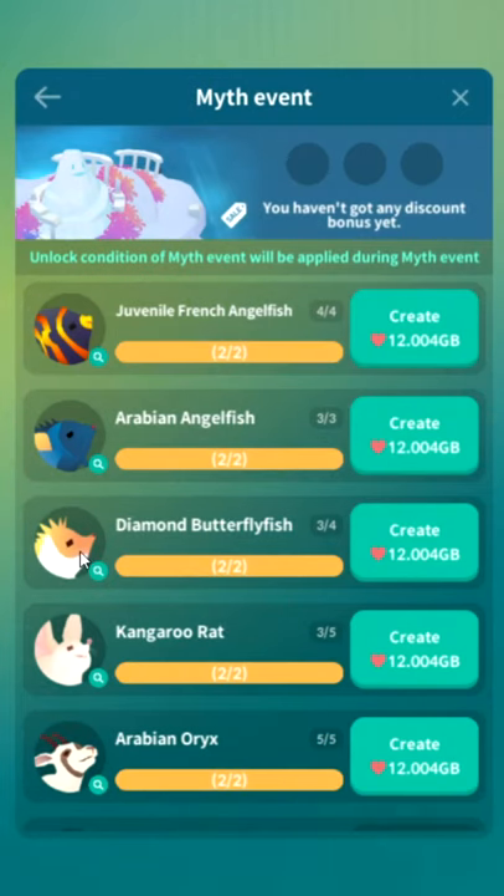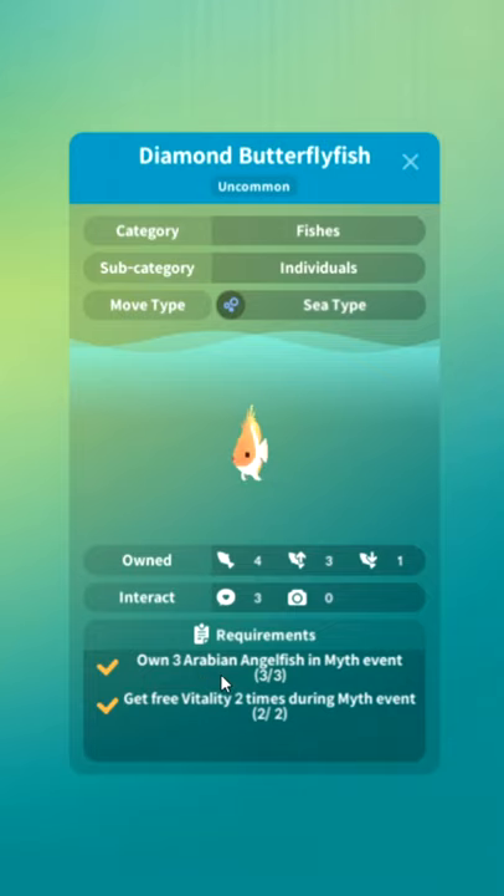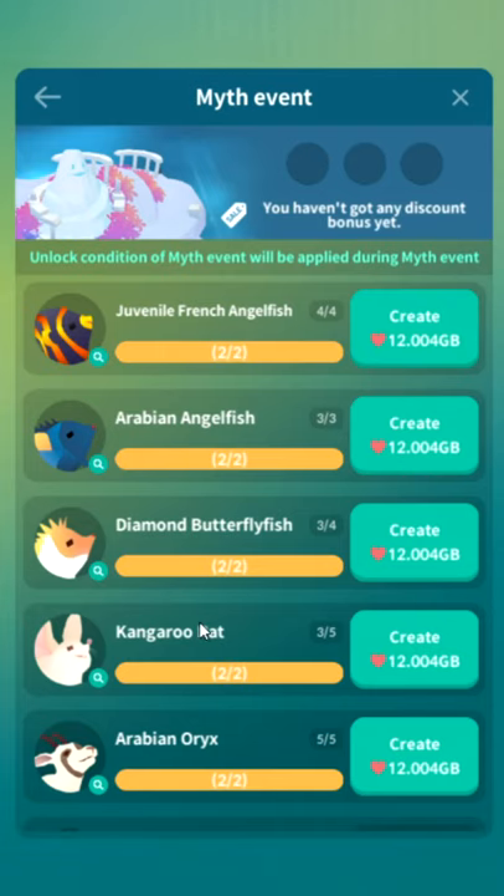Back to the fish: Diamond butterfly fish — own three Arabian angelfish in myth event. Again, buy fish, watch ads. That's all there is. Get free vitality by watching the ad two times. That's all the unlocks are going to be.